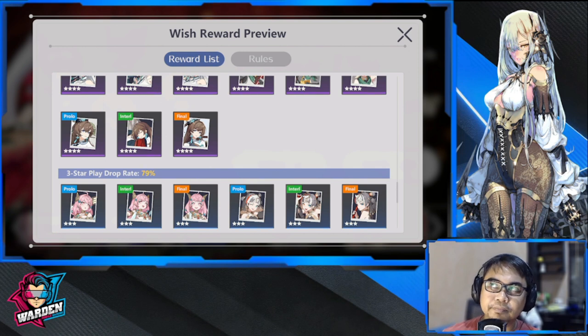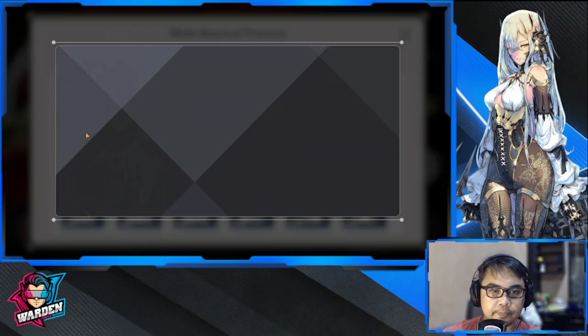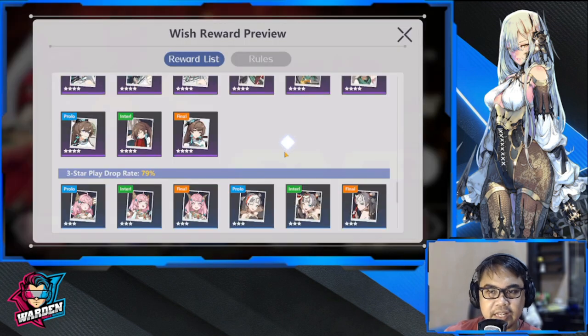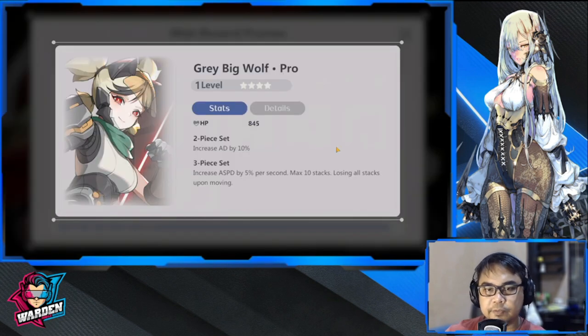Four-stars are a little bit harder to farm than three-stars — very hard to get copies of, especially if you're starting. We'll start off with Dr. Gong Soon. Dr. Gong Soon is for your backline, AP stat increases, AP characters, mostly used by casters. Probably some of your aduitrix will also use this one.